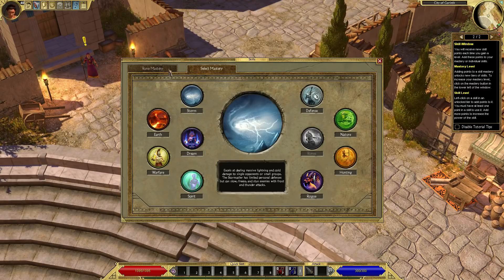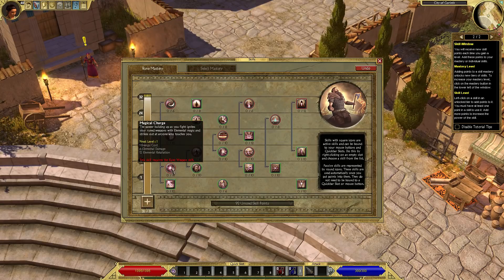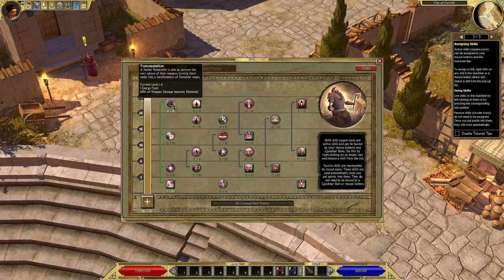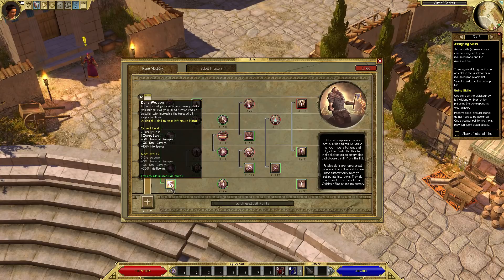So we've got the Rune Weapon skill here, which is sort of a left mouse button auto attack skill that adds elemental damage and more damage. It also gives you bonus intelligence, which is interesting because it doesn't specify melee, so presumably it will work with ranged. Transmutation converts your weapon damage to elemental — if you max it out, 63% of your weapon damage becomes elemental, which might be interesting for bypassing resistances. It sort of builds up to an int-based melee or ranged playstyle, which is cool.